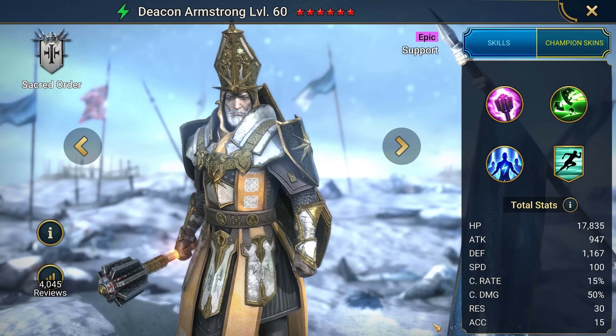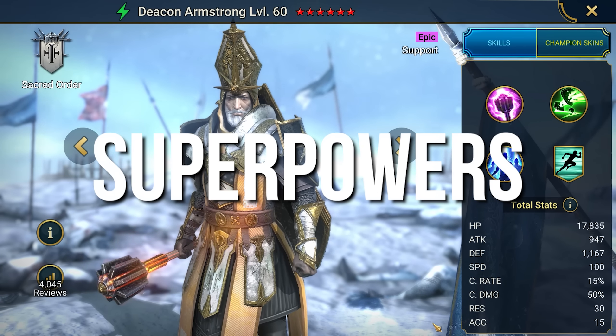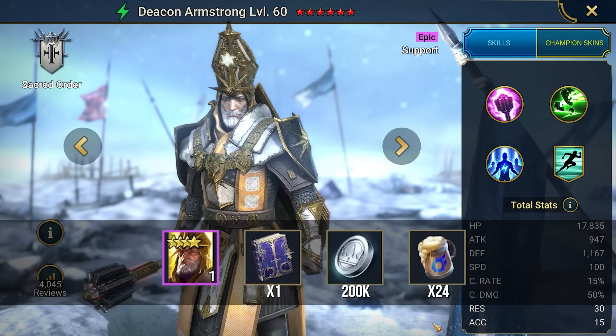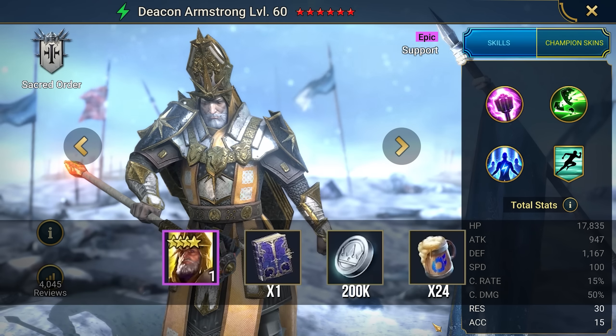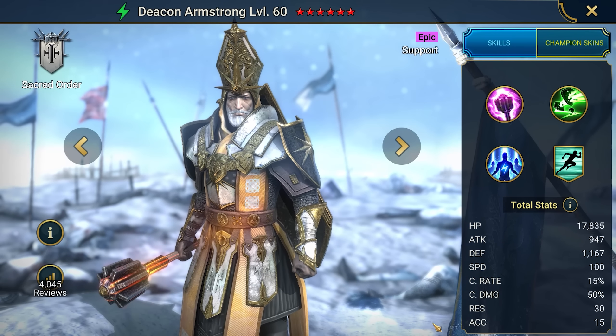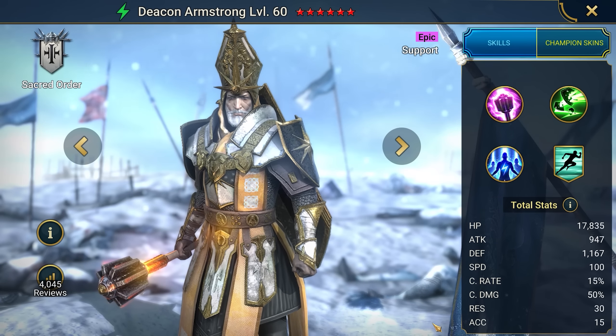Get ready to be thunderstruck with the SUPERPOWERS promo code. It'll grant you the powerful Deacon Armstrong, 24 magic brews, 1 epic tome, and 200,000 silver. And if you're wondering where to take Armstrong, my answer would be everywhere — let him be everywhere by your side.